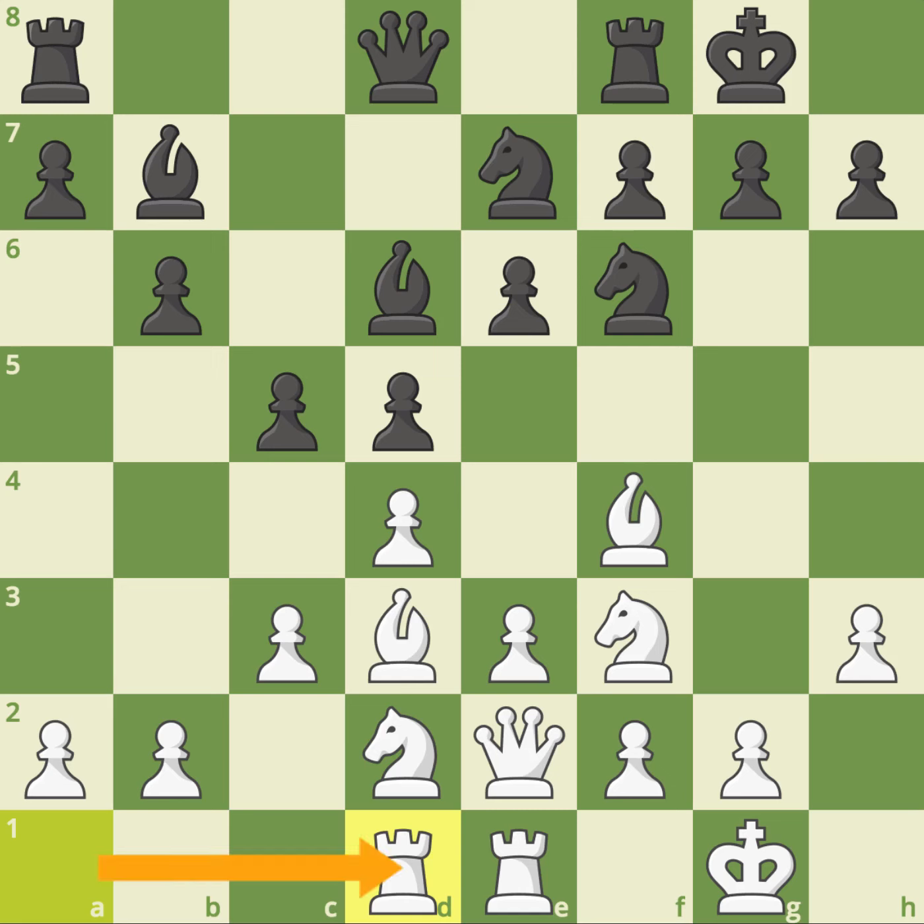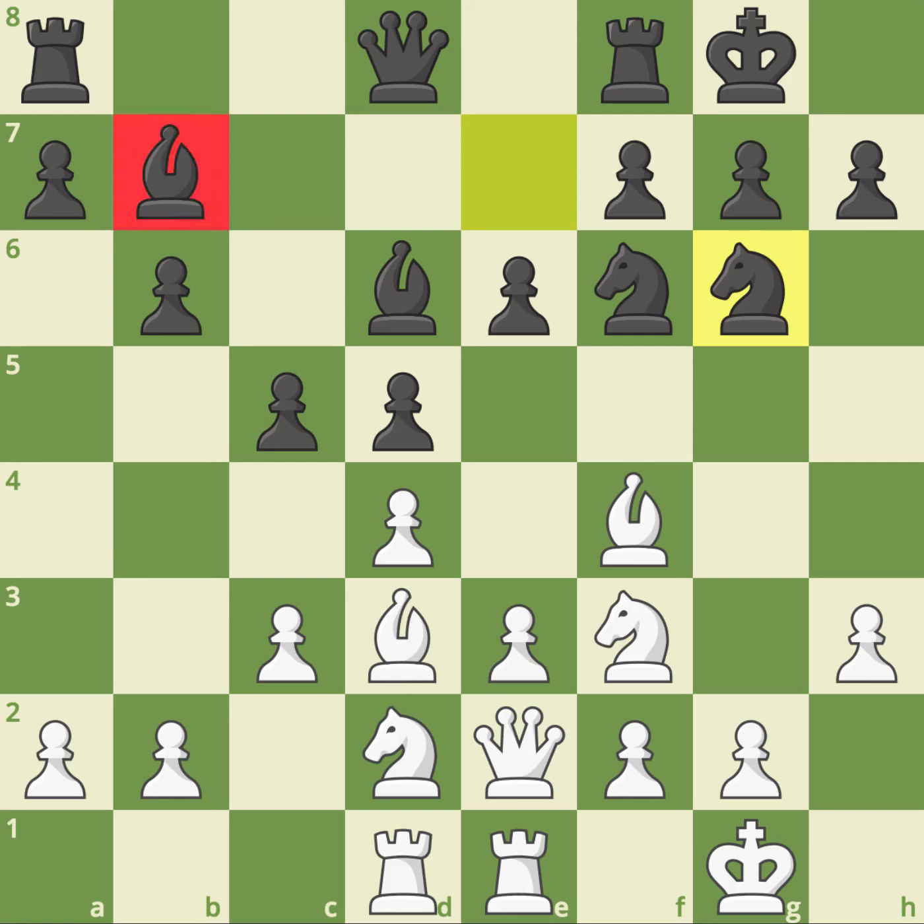Magnus has just played rook to d1 and black now played knight to g6. We're going to see two exchanges which I think are amazing — exchanges I wouldn't consider — and it shows how positionally strong Magnus is. In this normal position, nothing has been exchanged yet, but Magnus showed very deep understanding, recognising that black's worst minor piece is the bishop on b7, which is stuck behind the pawn on d5.